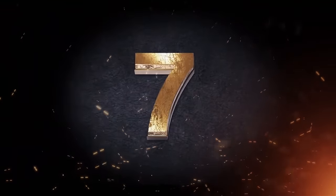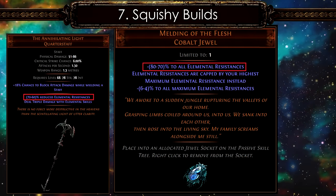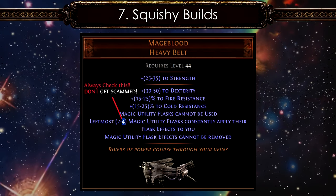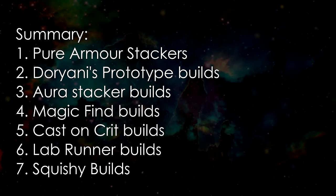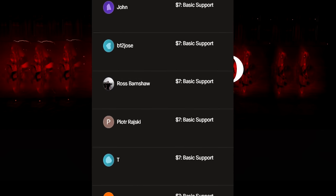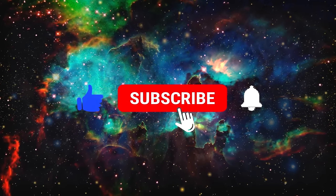To generalize, the most common use case of Mageblood is in squishy builds that use items like Annihilating Light or Melding of the Flesh, and in builds that can barely find any gear slot to cap their resistances and critical strike chance. You can even use Mageblood for leveling your characters since its minimum level requirement is 44. The use case of Mageblood is extremely broad, but the builds presented here are in dire need of one. Special thanks to my Patreons and channel supporters who make these videos possible.